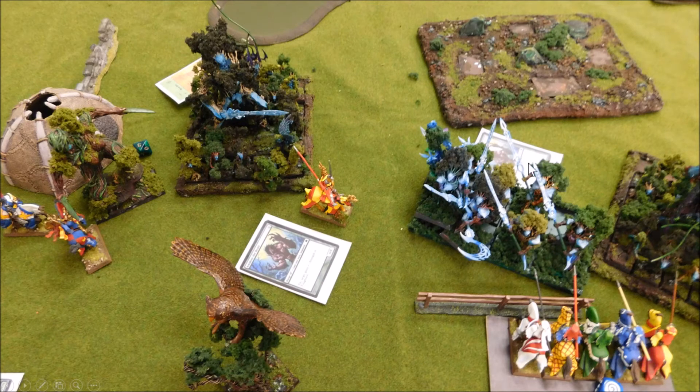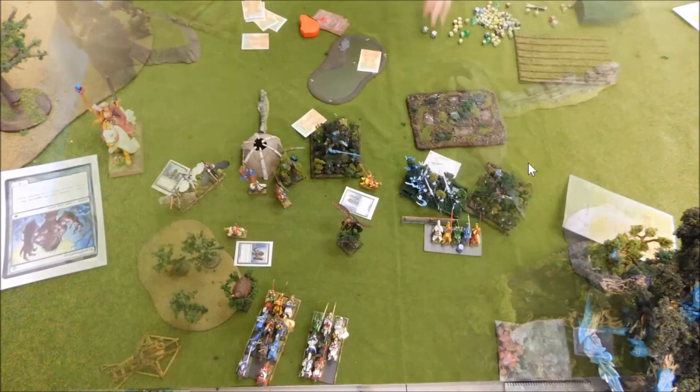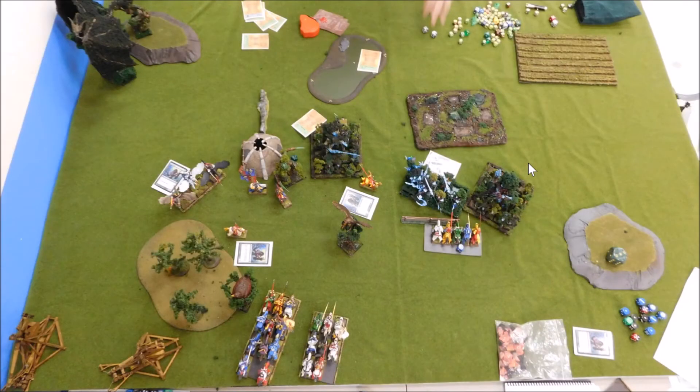I also put break the spirit on the tree kin unit. So if they do charge, that's a lot of dangerous terrain checks on ones and twos. Not as much as it would be on the dryads, but I'm more worried about these guys — I want damage on them more than the dryads. Dryads are only strength four — I can deal with them. So the virtue of might character reformed to get the flank of the tree kin — he's ideal against multi-wound targets.